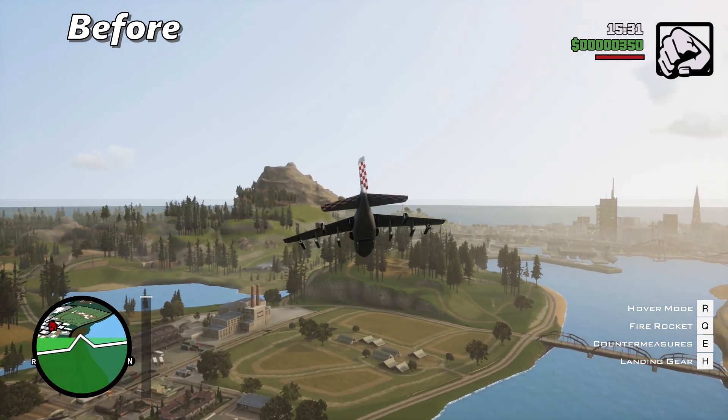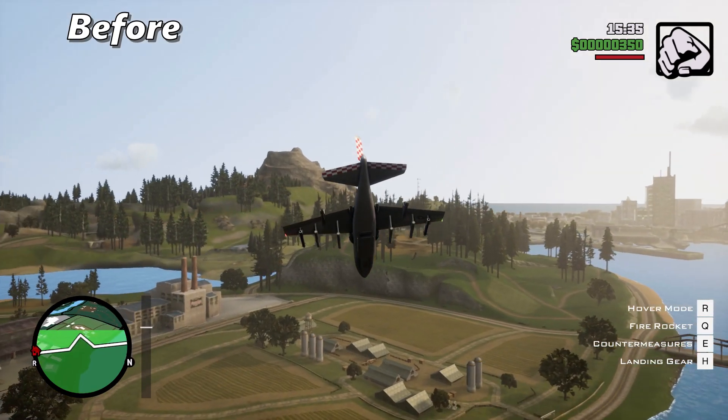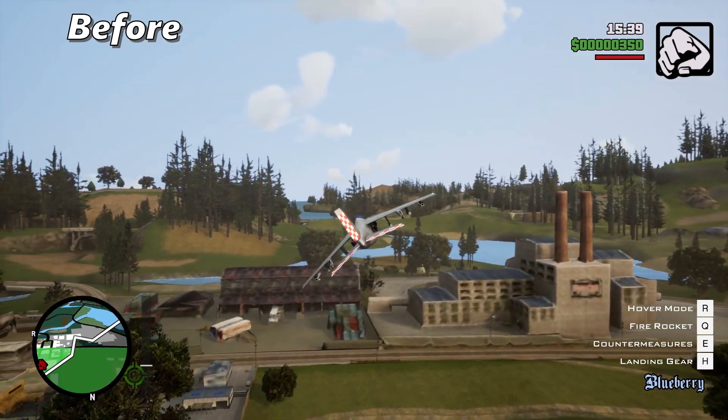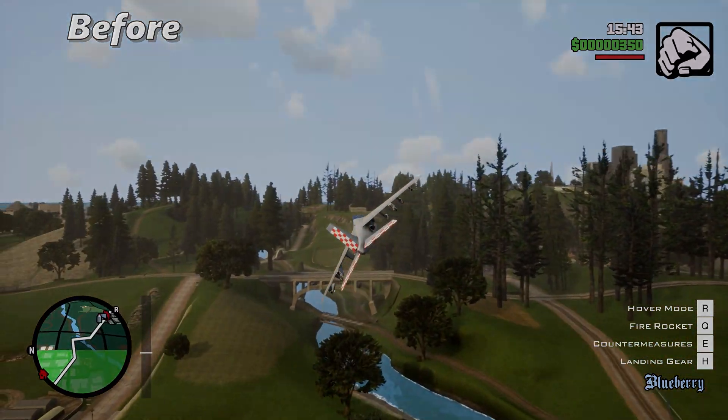I can't play with this draw distance, oh my god. I can see the entire map — from Los Santos I can see the end mountain of this map. This is not good guys. So let's see how we can fix it.